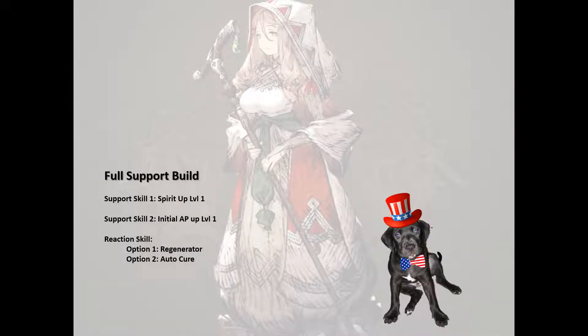When it comes to building this unit, there are several support skills that I think will really make her shine. The first one is Spirit Up, increasing her defense against magic attacks. Initial AP Level 1 gives her an extra boost in AP, which allows her to use a few skills right at the beginning of combat.